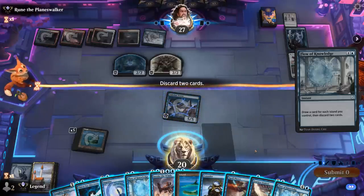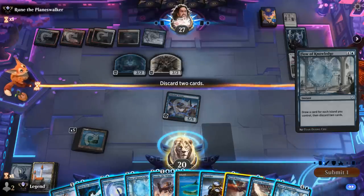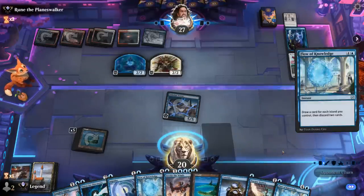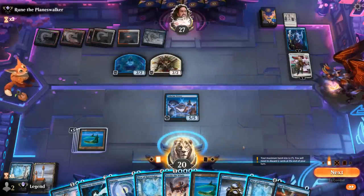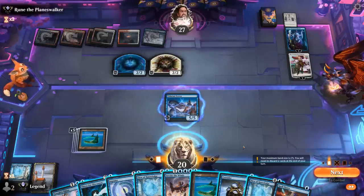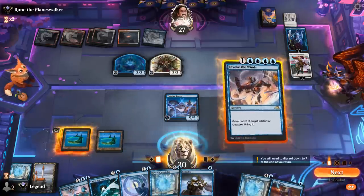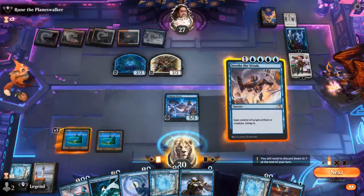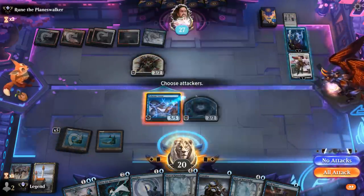We discard — at this point probably Spell Pierce since our opponent doesn't play many creatures, so Essence Scatter can go too. Do we Impulse to look for Fading Hope, or just Invoke the Winds to steal the illusion and attack? Stealing the token isn't a bad idea since it's a good threat with vigilance that Wandering Emperor cannot exile, and we're probably going to grow it faster than the opponent.